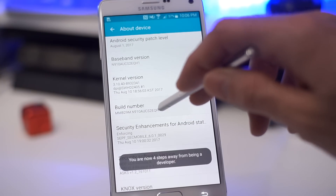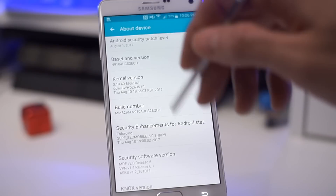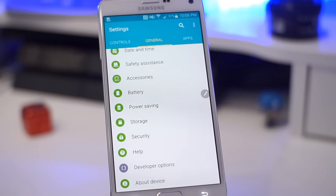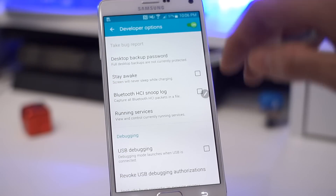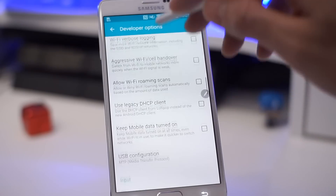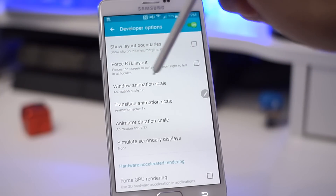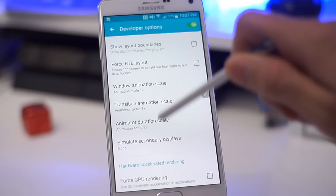In About Device, tap on Build Number as many times as you can — it will tell you at the bottom that you're about to enable Developer Options. Once that's done, hit the back button, scroll to the bottom, and you'll see Developer Options appear. Don't be afraid, but don't start clicking things randomly — only follow what I tell you. Click on Developer Options and scroll down a bit until you see Window Animation Scale, Transition Animation Scale, and Animator Duration Scale.